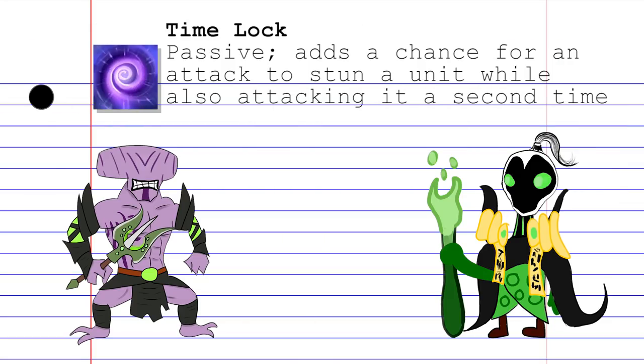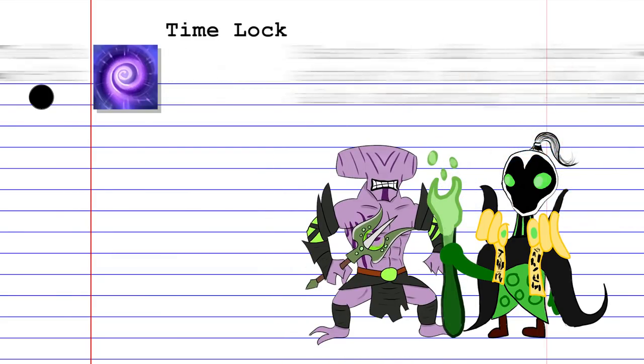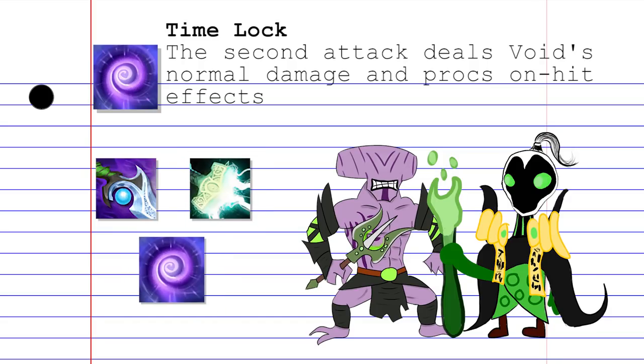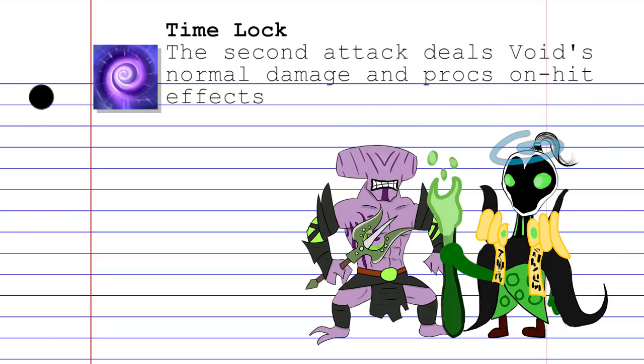Following this is Time Lock, a passive spell that gives Void's auto-attacks a chance to stun a unit for a short time, and attack them again instantly. The second attack will deal his normal damage, in addition to proccing all on-hit effects. This includes Diffusal Blade, Mjolnir, and yes, even itself. This means that you can be stunlocked by virtue of Time Lock whacking you time and time and time again.